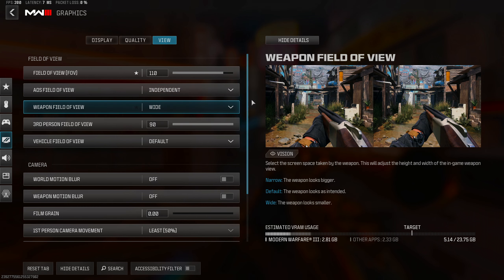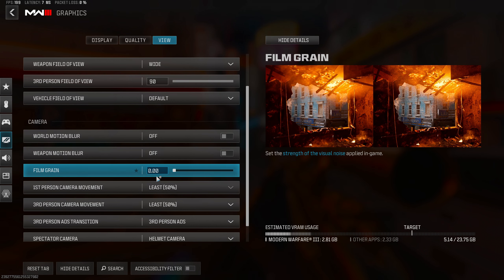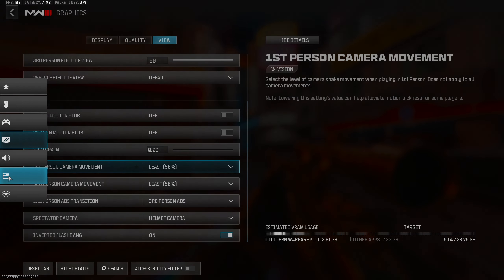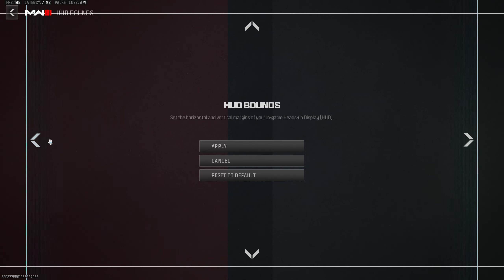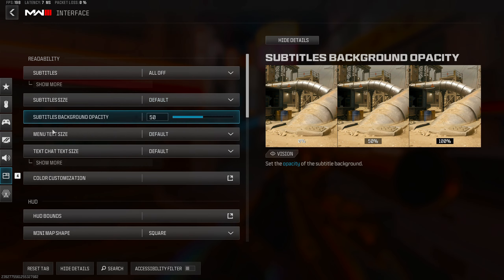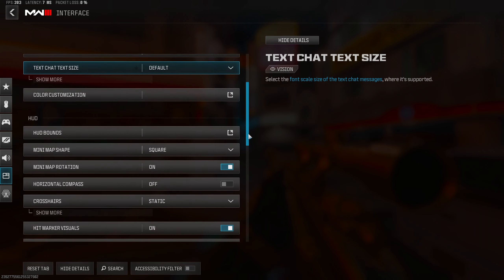Field of view I usually play on 110 — I like wide. Motion blur always off, weapon blur off, film grain off. Turn these things off so you can actually see, and your clips will look better. For the montage guys, please move your HUD bounds all the way in — your editors will thank you.